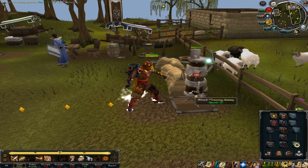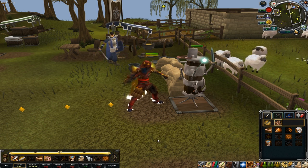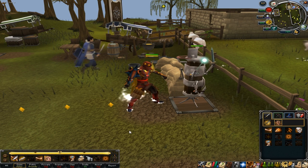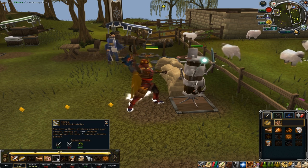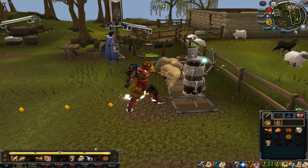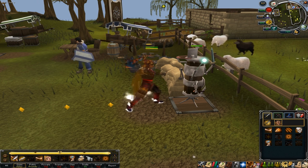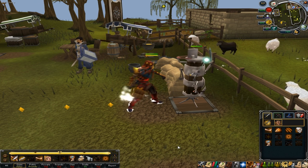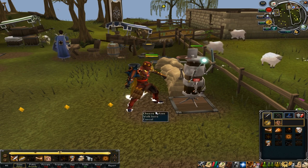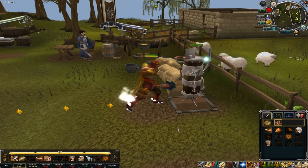Even if I unequip my offhand it's still going to do that 200 damage, because dual wielding at the moment is broken — it only takes into account the main hand weapon damage for most abilities. Not all, because Massacre and I believe Flurry and Destroy also take both weapons' damage into account. But for abilities like Assault, Severe, and others, it only takes the main hand weapon damage. So dual wielding is broken and hopefully will be fixed soon. Another dismember is doing 200 damage — no difference at all with the offhand.